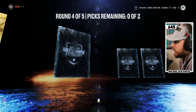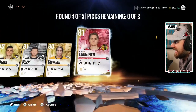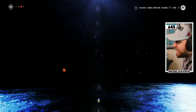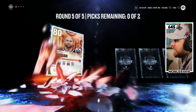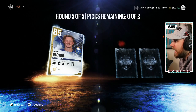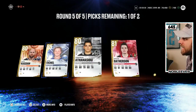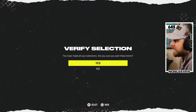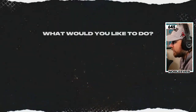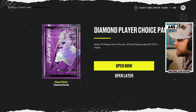Round four, we've got Teddy Bluger — absolutely not. Last round, the big juicer round. We get Zach Kassian and Jack Eichel — okay, an 85. I look stupid. An 85, I mean hey, it's not nothing. 85 overall pull in pack number one. Nothing really useful to be honest, just a couple thousand coins.